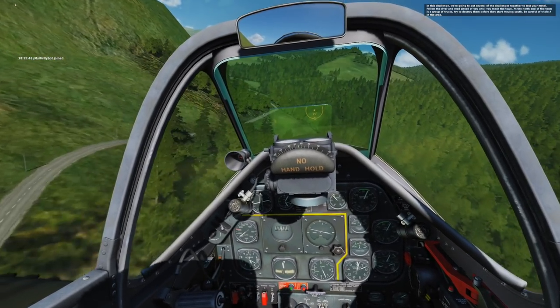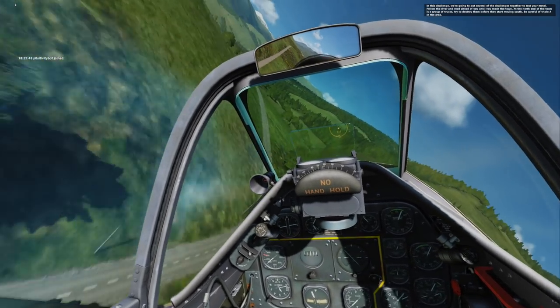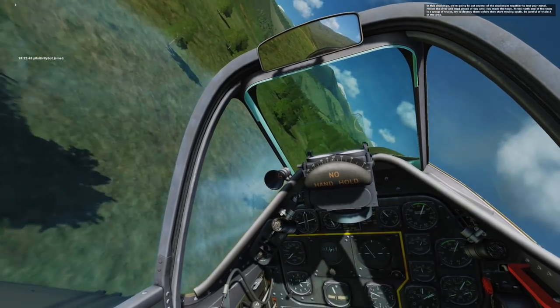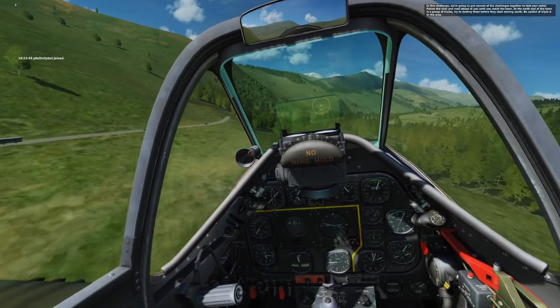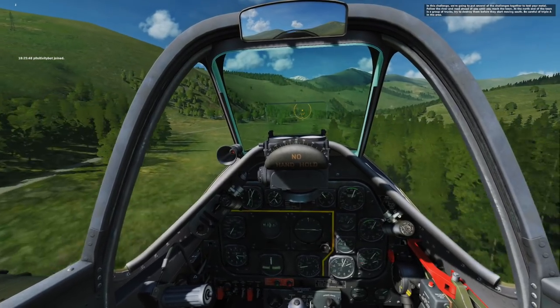First thing we're going to do is drop the bombs — we want them in train mode. Now, you need to go low level here, very low level, so the AAA doesn't see you. Tree top level. Take this turn nice and wide so that the trees don't block your shot of the first AAA. We're going to make one pass and kill three AAA in this one pass without popping up. Don't pop up — if they see you, they're going to shoot you. So the first AAA is ahead.